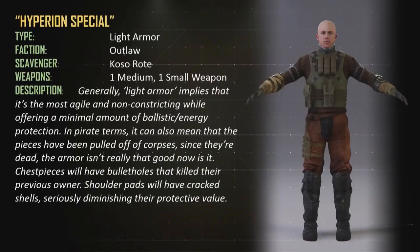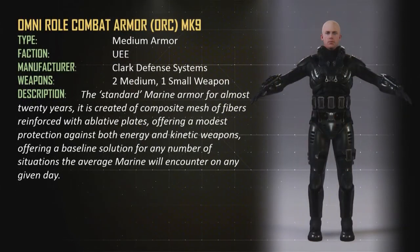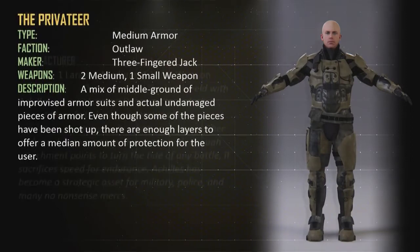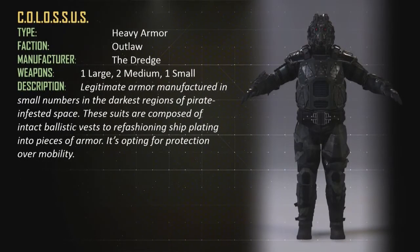This is the light outlaw, who I think is actually the weakest. Then you have a medium marine outfit, medium outlaw, heavy marine, and the heavy outlaw is kind of like a fat Hellcast at the moment, I think.